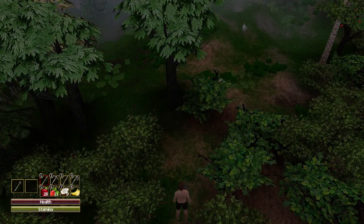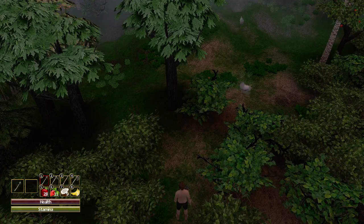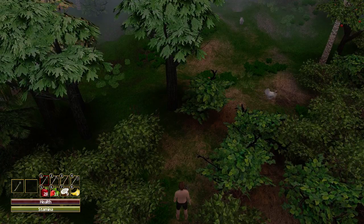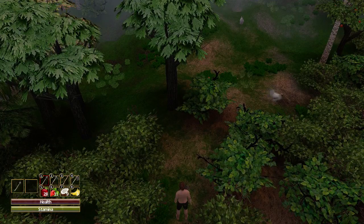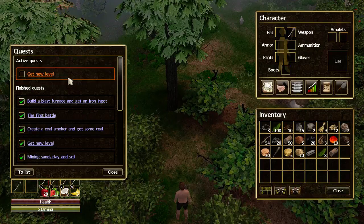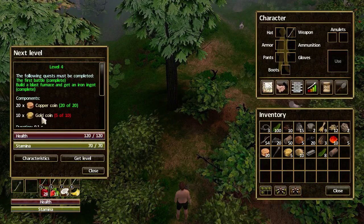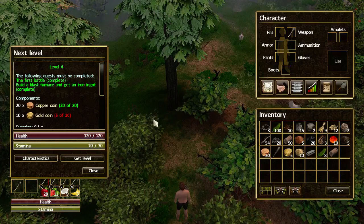Hello and welcome to episode 7 of my Force of Nature tutorial let's play series. This episode will be on continuing the quests, starting with getting a new level — the quest journal says 'get new level.' To get that new level, we go into characteristics; next level I still need five gold coins.